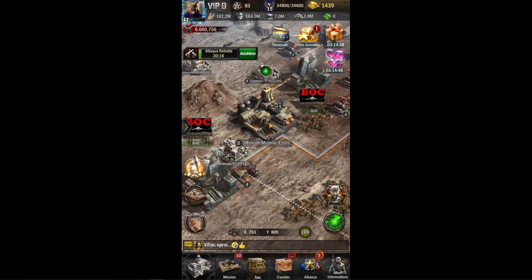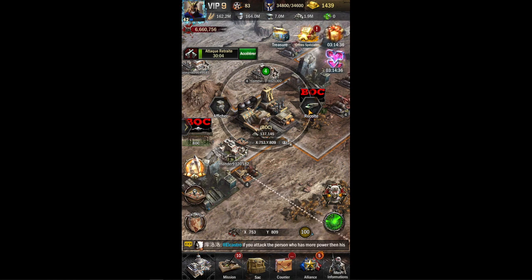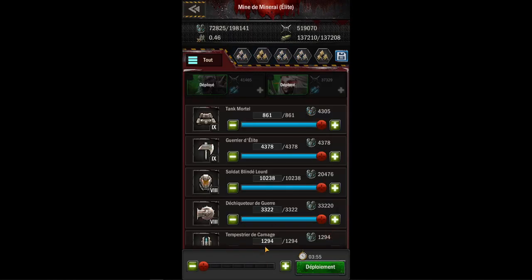La récolte intelligente, c'est quand on pense au nombre total de personnes qu'on va être dedans. Là ils sont déjà 4, donc je sais que ça fait 137. Du coup, je divise par 5 si je dois envoyer.